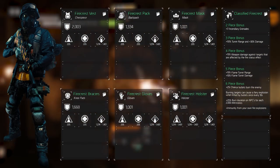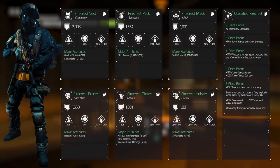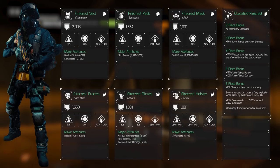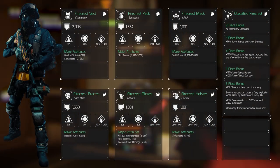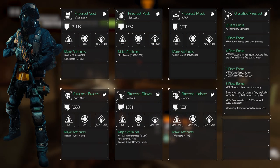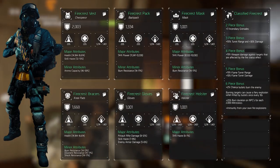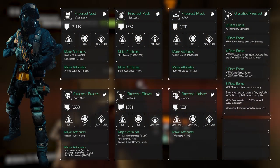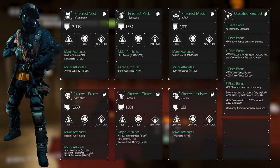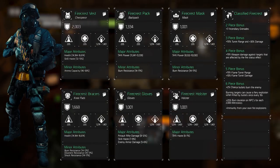Focusing on increasing the effectiveness of the turret is core, meaning we'll focus on skill power and skill haste, but where we can't get those, we'll select health, assault rifle damage, and enemy armor damage. The minor attributes we're rolling are damage to elites up to 12%. Other than that we want to select burn resistance, disrupt resistance, blind death resistance — all up to 33% — or ammo capacity where we can't roll the others.